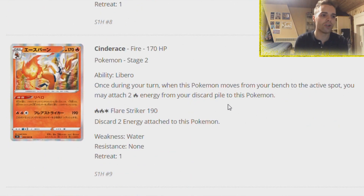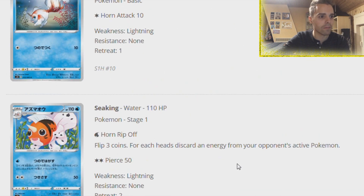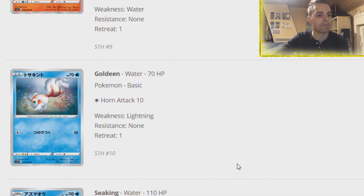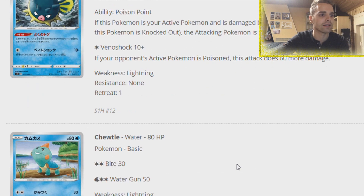We have Cinderace - once during your turn, when this Pokemon moves from the bench to the active spot, just like Tapu Koko did, you can attach two Fire energies from your discard pile to this Pokemon. So Cinderace builds itself up and also smacks 190 damage - it does have to discard two energies to do that, but 190 damage is definitely great. There's a Snom which loves to flip coins, and for each heads discard energies from the opponent's active Pokemon. Poison Point - if this Pokemon Squawkabilly is your active Pokemon and is damaged by your opponent's attacks, it is Poisoned. Very synergistic with Toxicroak.